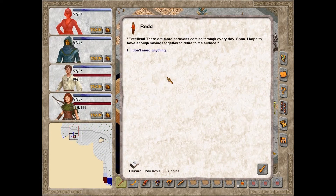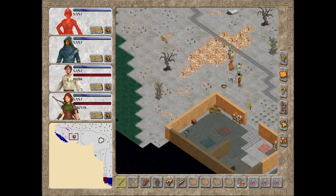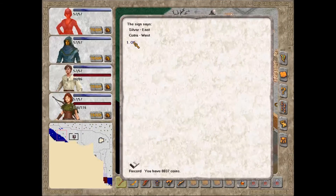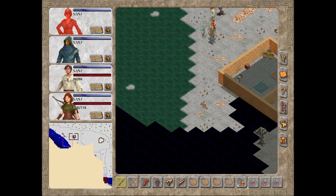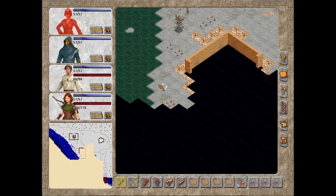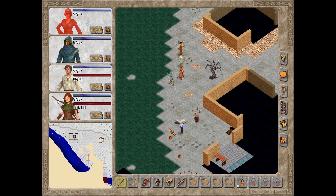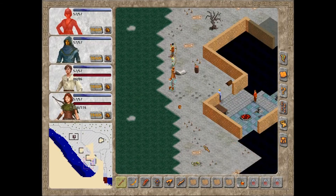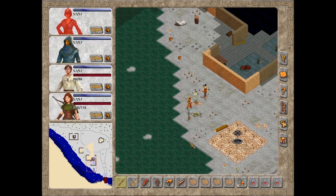'How is business?' 'Excellent! There are more caravans coming through every day. Soon I hope to have enough savings to retire to the surface.' Glad to hear things are going well. Silver East, Kotra West. There are apprentices over there - it'll be interesting to see what's going on.